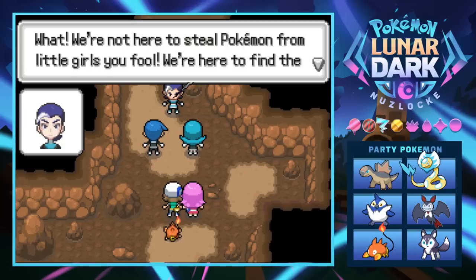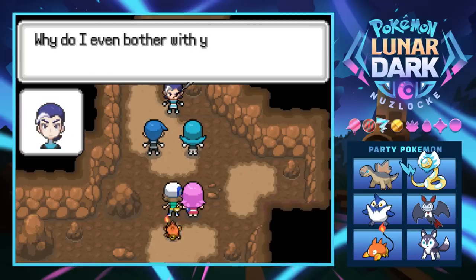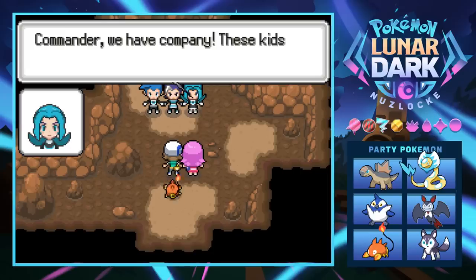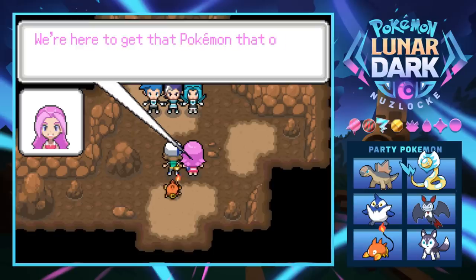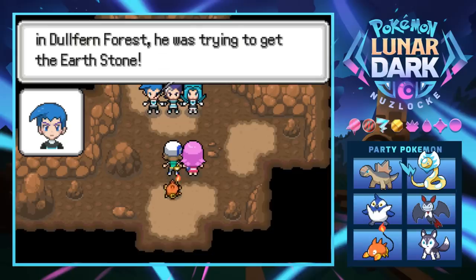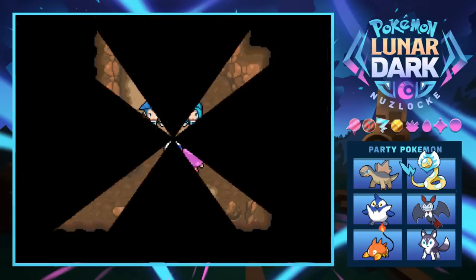Marcus is furious with the grunt: 'We're not here to steal Pokémon from little girls - we're here to find the Chaos Crystal!' Then another commander named Derrick tells him to deal with us. Kira introduces us - she's Kira, I'm Hayden - and says we're here to get that Pokémon back. Marcus recognizes me from Dulfer Forest where I was trying to get the Earth Stone. He says he has no time for this and tells his people to take care of us.